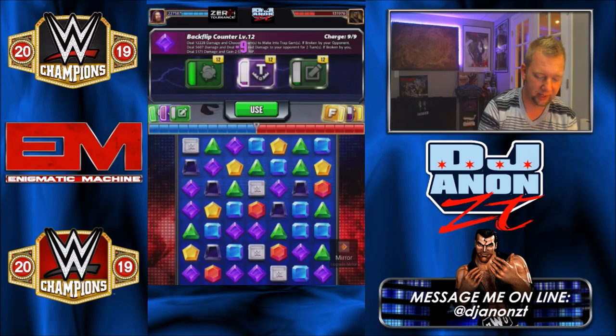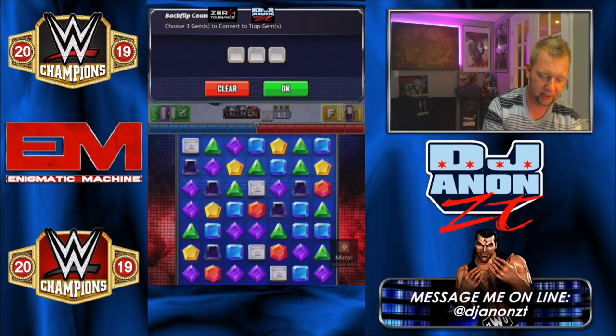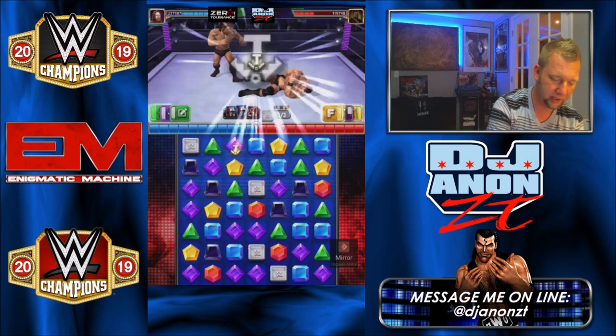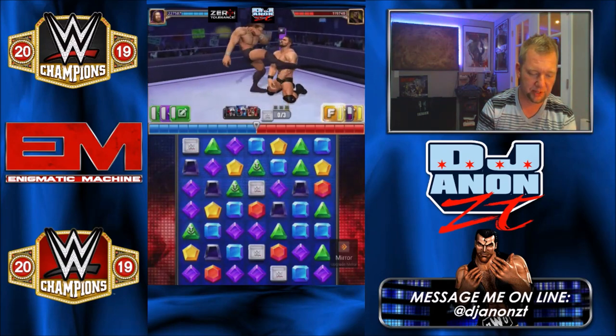Again, we're going to put the trap gems down — we're going to put the trap gems on green gems. I don't see anything that's going to give me a great cascade here but we'll go for it. And let's break the trap gems. Again, this should fill up both green moves all the way back up.